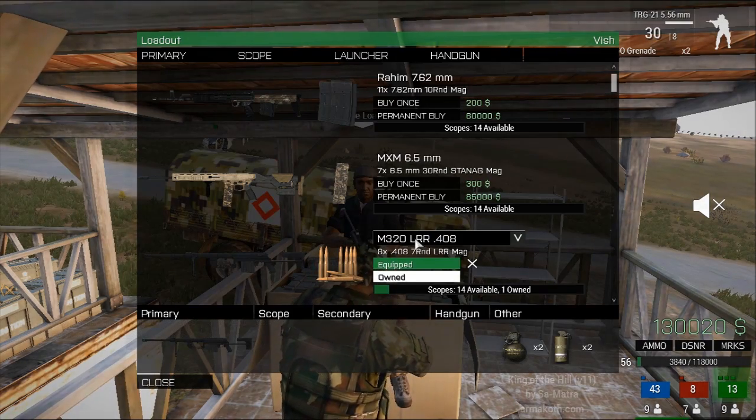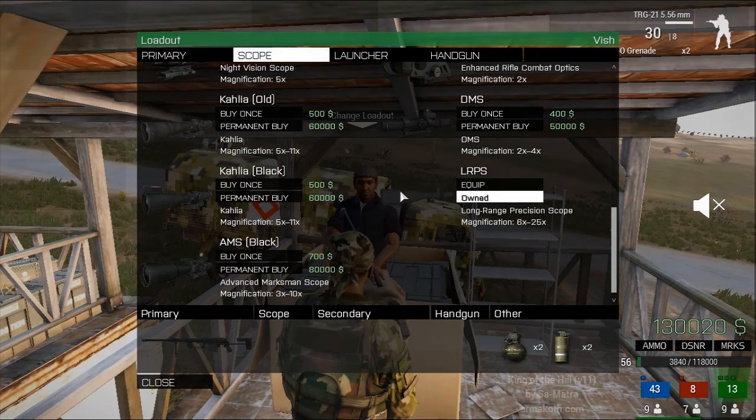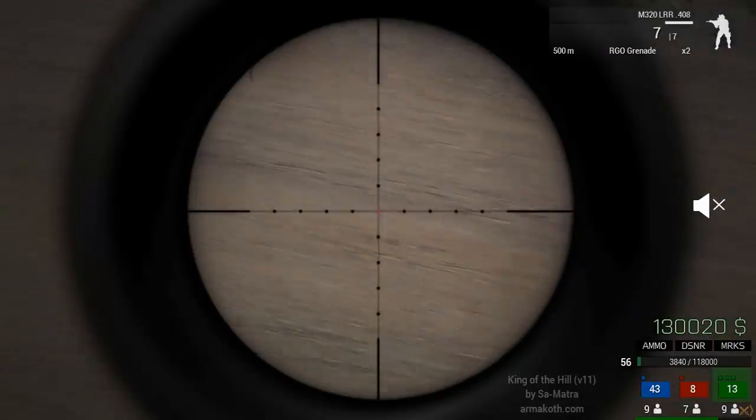For the rifle, go for the MC20 — it zeroes up to 2400m and it is damn accurate at range. For the scope, go for the LRPS; it's 25x and has nice mildots which you can make use of.